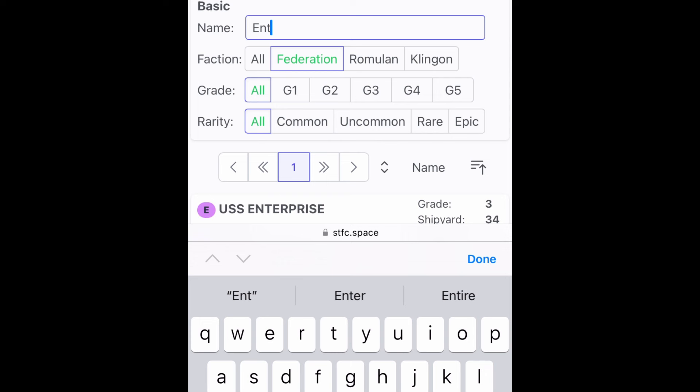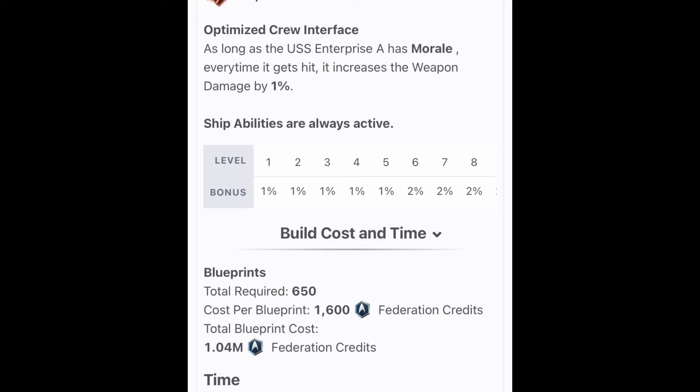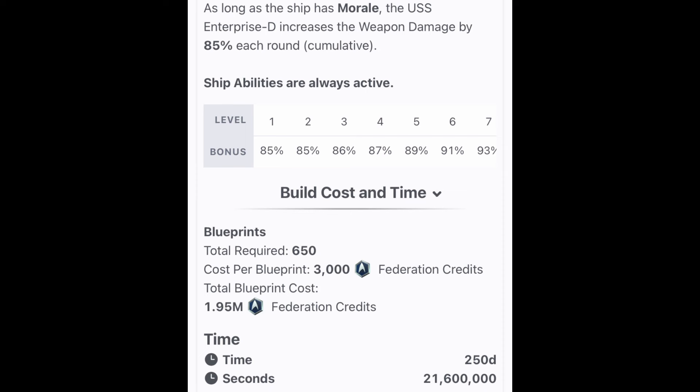The Enterprise - the ship I just recently got - requires 650 blueprints at 1,600 per, that's 1 million faction credits. And the Enterprise D, which I really want to get down the road - this is a level 60 ship so quite a ways off even for me - the partial cost is insane. This just emphasizes once again how important it is to get as many faction credits as you can.